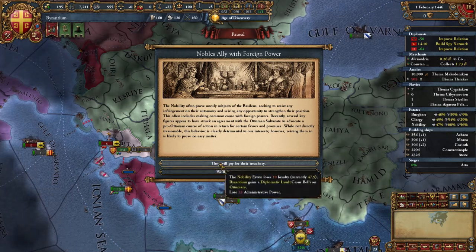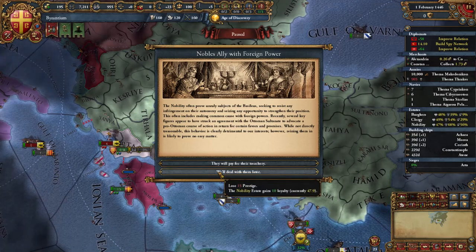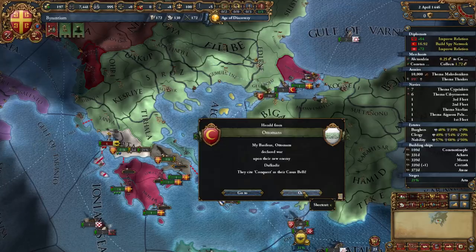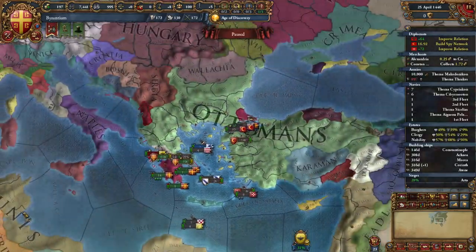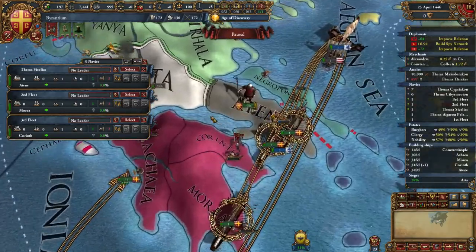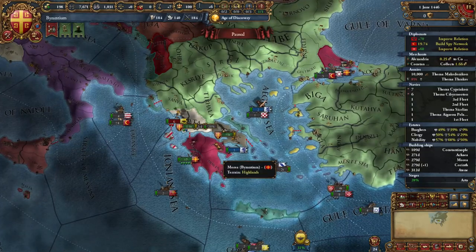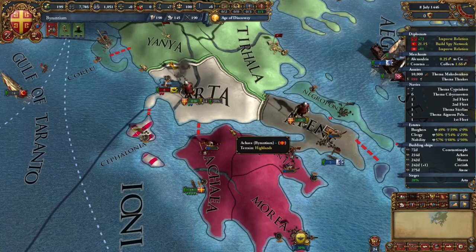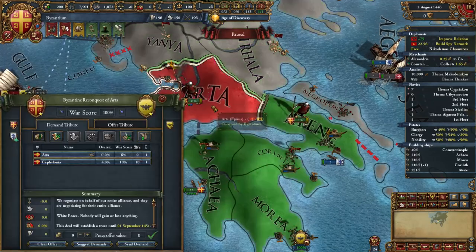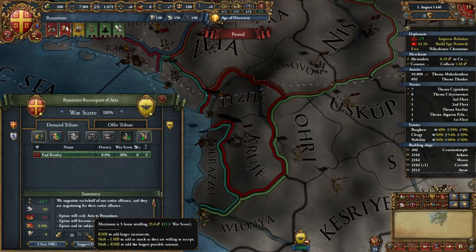The diplomatic insult against the Ottomans doesn't really matter. I would prefer to get nobility loyalty up though. The Ottomans have attacked Dulkadir so both of their armies are moving across — that's actually really fast and not ideal for us. Epirus is done. We'll recall one of our diplomats and sue for peace: take our core back, vassalize what's left of them, force religion, have them give up their claims, end their rivalry, and take as much money as possible.